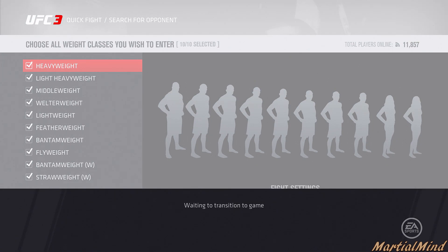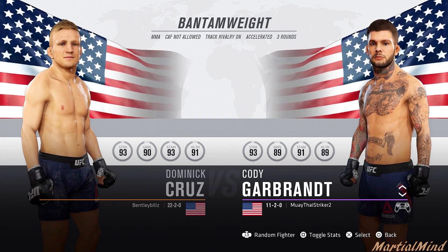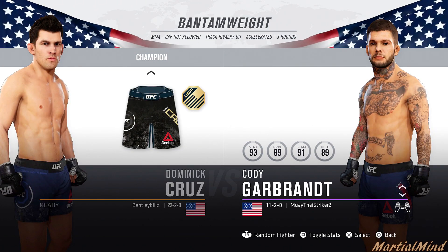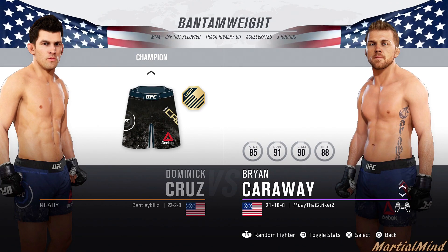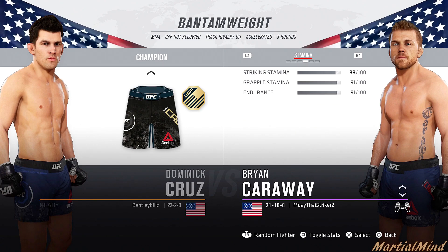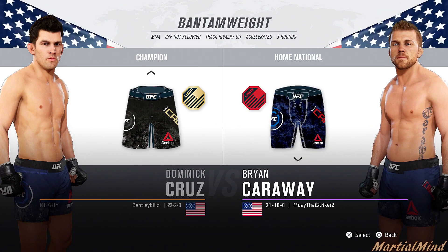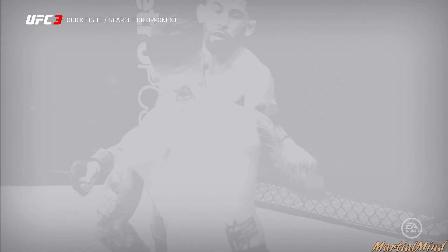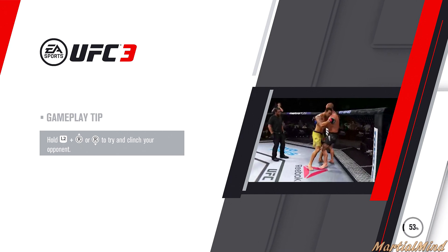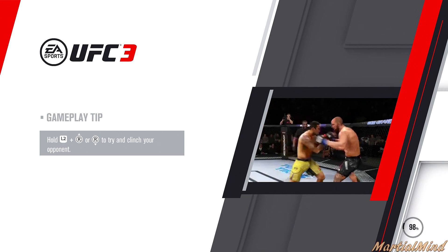Once I get into a weight class, we're going to go with the random fighter select. Right now we're in the bantamweight division — I'm going to go random fighter — Brian Carraway. We're going with Brian Carraway in the bantamweight division and we're going to see if we can run into a good player. I'm hoping I can run into at least one good player in this playthrough.